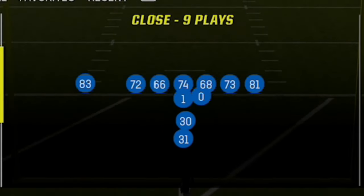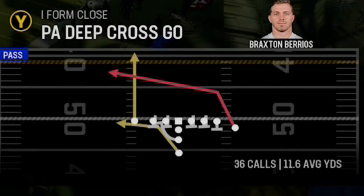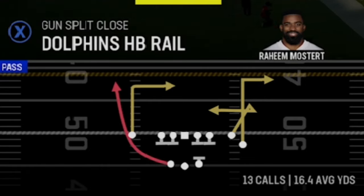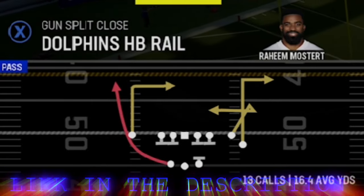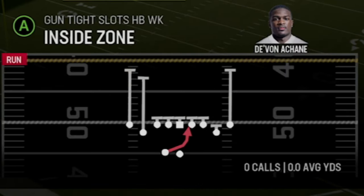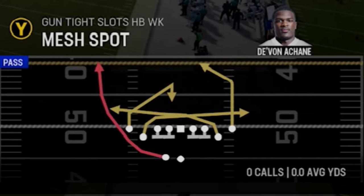There are a couple of routes I already showed in the Niners version of this video — routes like the I-Form Close PA Deep Cross Go, and a play from the Gun Split Close called the Niners Halfback Rail. This particular playbook has the Dolphins Halfback Rail. If you guys want to see more glitch routes from this playbook that were also in the Niners playbook, I'll leave a link in the description and on screen at the end of the video. But there is a very similar play from the Tight Slots Halfback Week in the gun called the Mesh Spot, so let's go pick that.